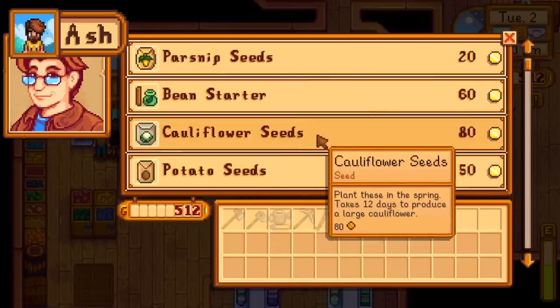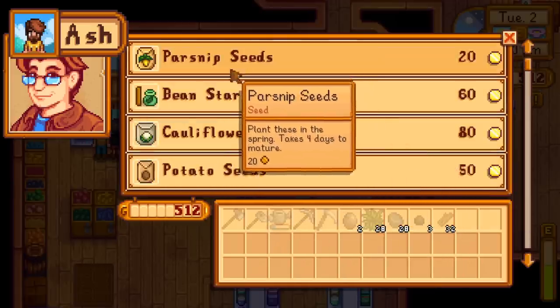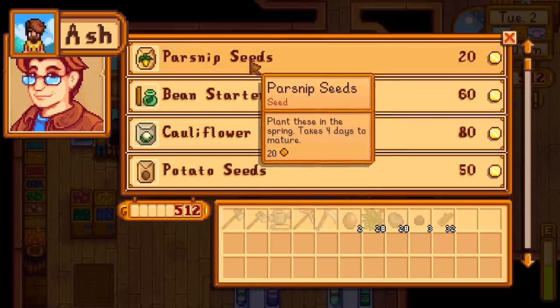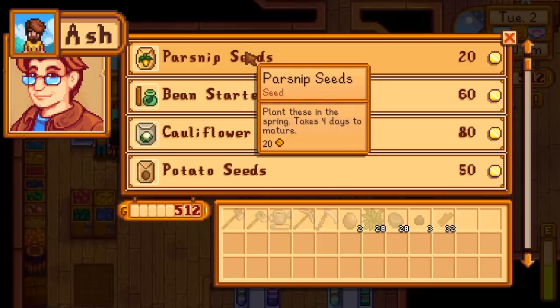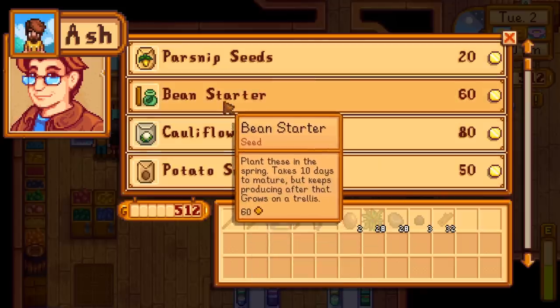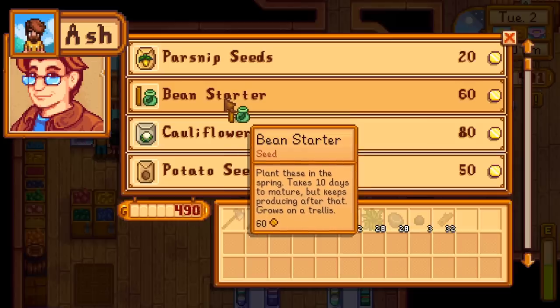Pierre only sells stuff for the current season. Parsnips are cheap and they'll grow fast, so you'll get your money back pretty quickly. You've got to plant a lot of them and it takes energy. Potatoes can randomly grow extra, so sometimes that's pretty nice. Bean starters once you plant them will grow continuously through the rest of the season. And cauliflowers are going to be the big money makers, but they're going to be the most expensive.